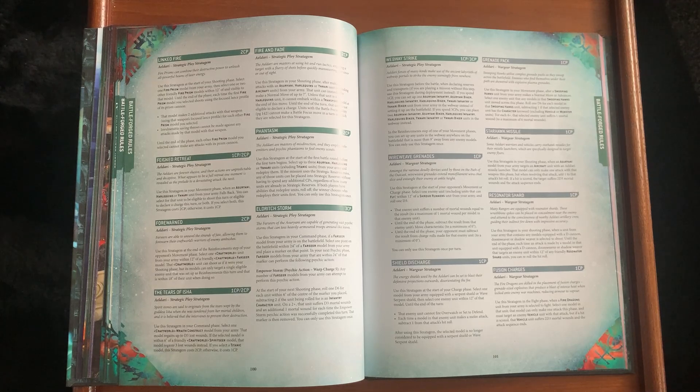Eldritch Storm power is free CP now — it's a psychic action with a warp charge of five and any number of Psyker models can attempt it. However it means it can be stopped. So it's essentially a free but stoppable Eldritch Storm — I don't think that's going to get played much. Wire Weave Grenades for your Shroud Runners are quite nice: you force some subtraction of movement, limiting a slower unit like Aggressors significantly.